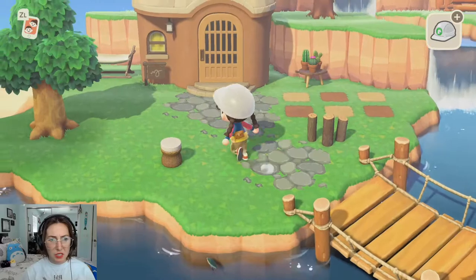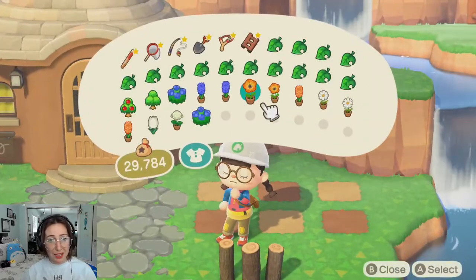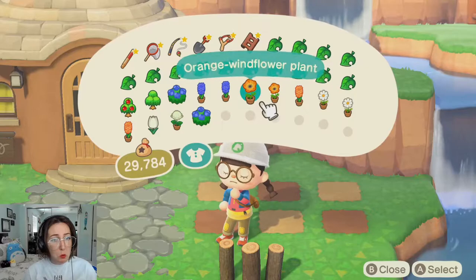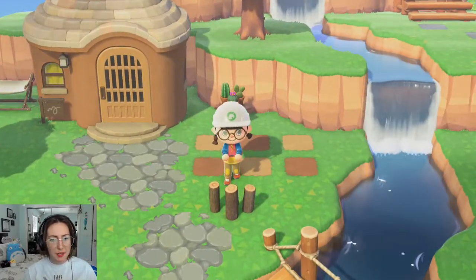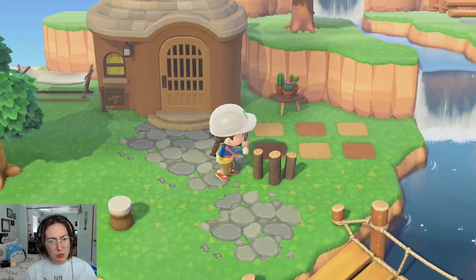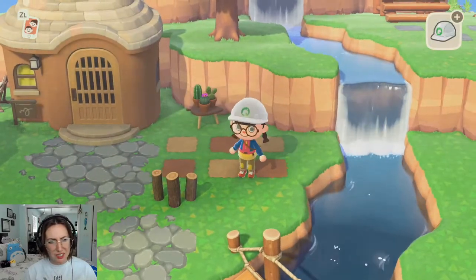Let's see what some of this stuff looks like. I got some flowers — I feel like orange and blue could potentially look cute over here. Let's see if we can make this work in a way that I find acceptable.